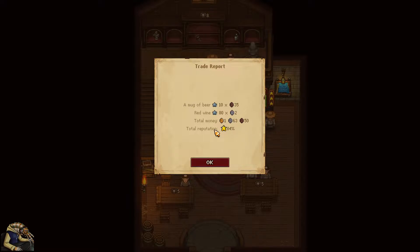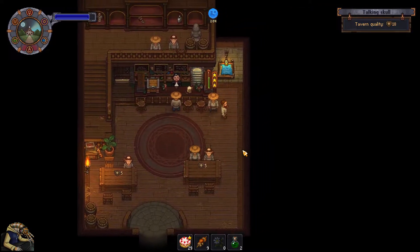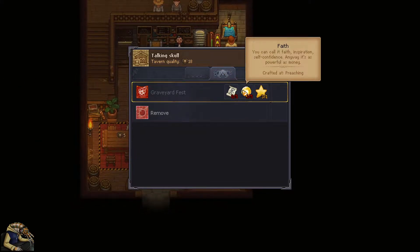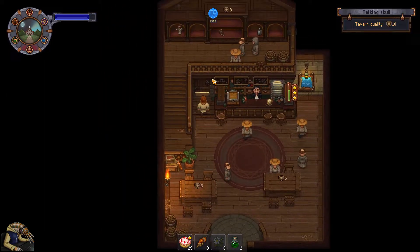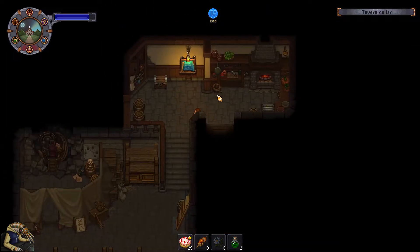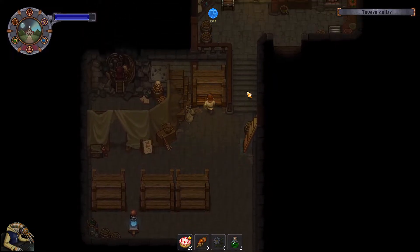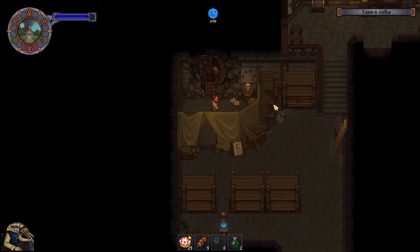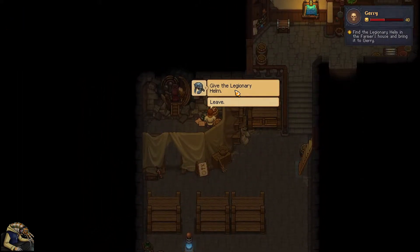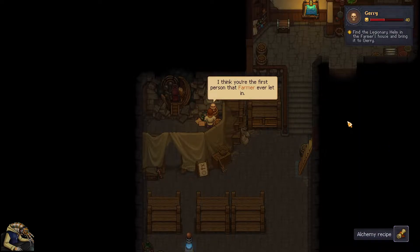I can't see whispers right now because I'm not on the Twitch side - I'm seeing all of chat through OBS so I don't see whispers. While we're here we could do the legionnaire helmet - let's do that. Just take this and put those in, give this to him.